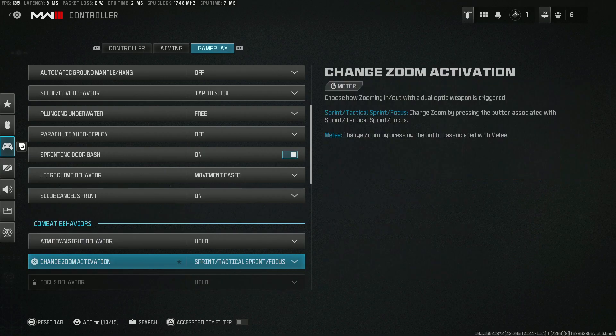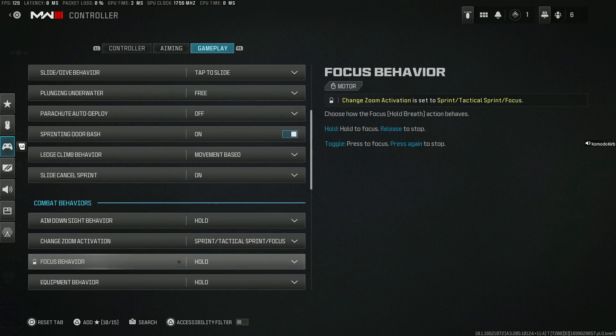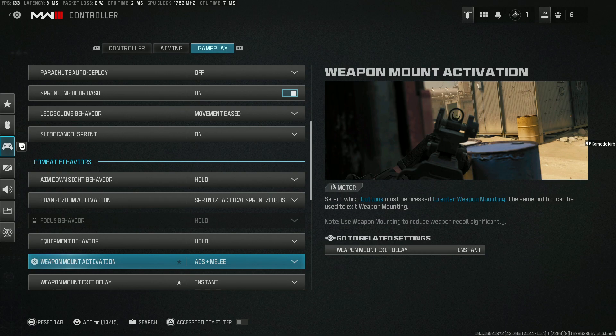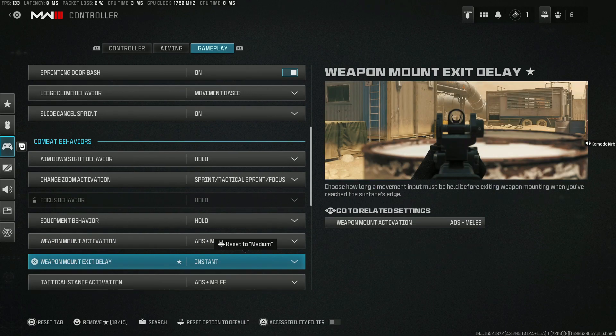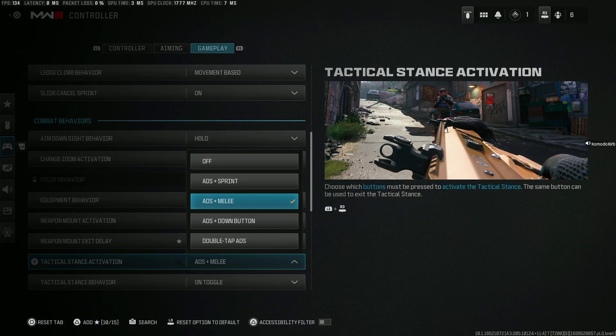Aim down sight behavior: you want hold to change zoom activation, keep this as you normally have it. Focus behavior should be locked. Equipment behavior is hold. Weapon mount activation is ADS plus melee — this is a big one that they changed. Weapon mount exit delay you want instant because you don't want any delay when you're trying to get on and off cover. Tactical stance activation comes very awkwardly as ADS plus down button — we want to change this to ADS plus melee.